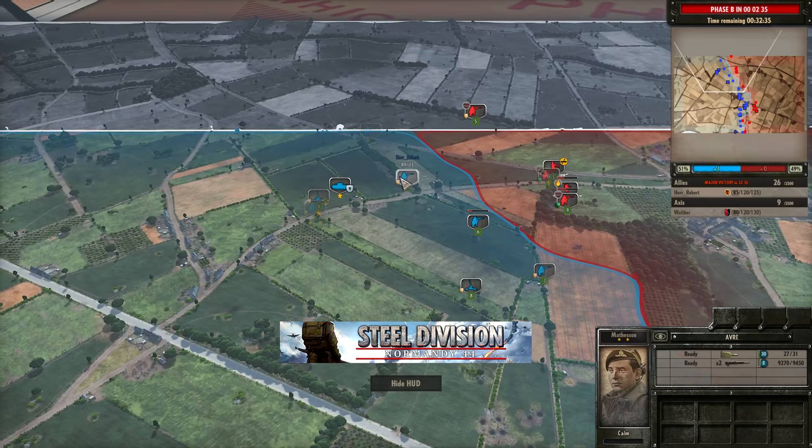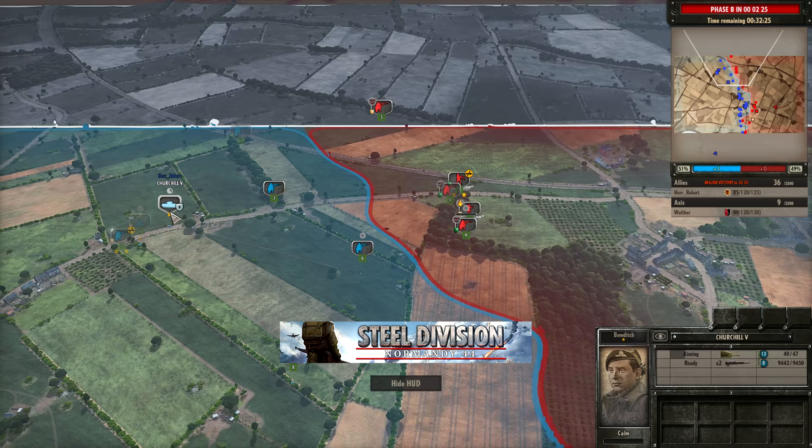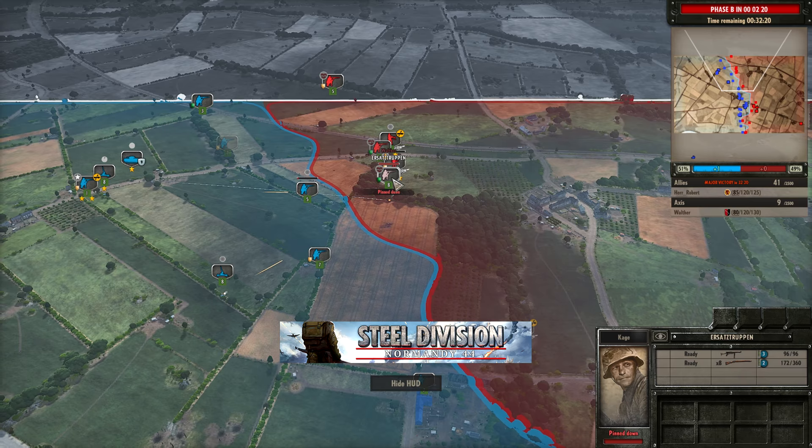On the top side, it looks like the Falschirmjäger Panzer Abwehr have been taken out. Now there's a Churchill V able to stop any units in this tree line from being effective. There's also a Bofors here now — combined Bofors and Churchill V is just going to pin down those Ersatz very quickly. A second Bofors here as well.